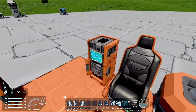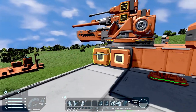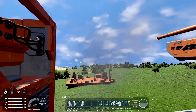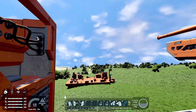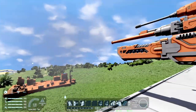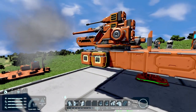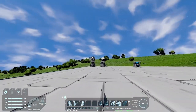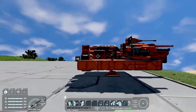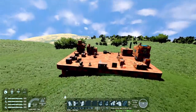Then we have the turret controller here. I need something to power this up, and we can press this button and watch the bullet drop. Okay, so that's it for the free stuff.